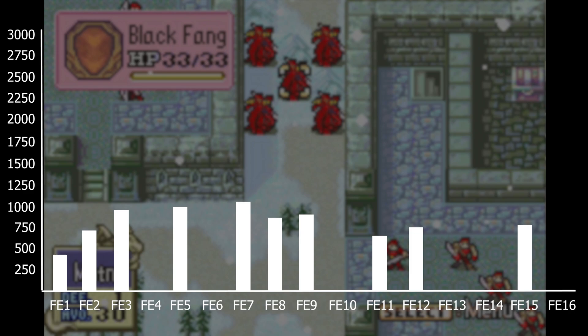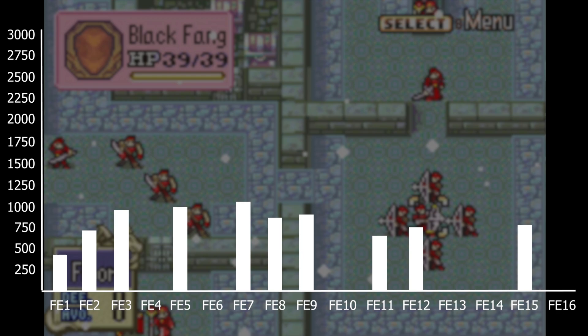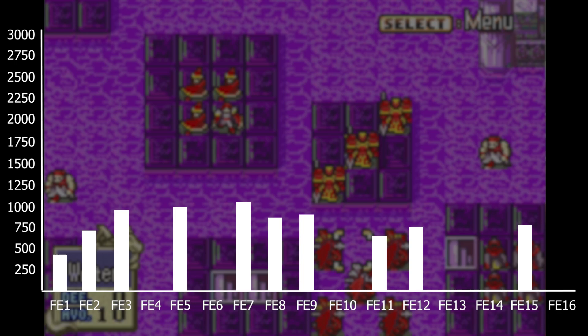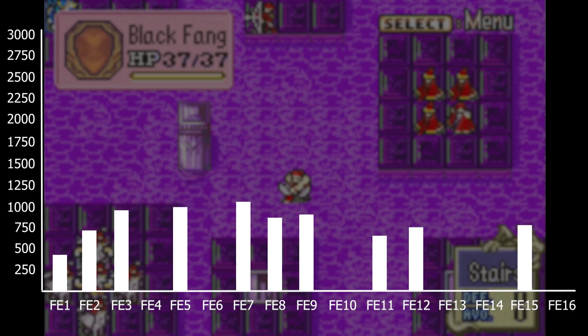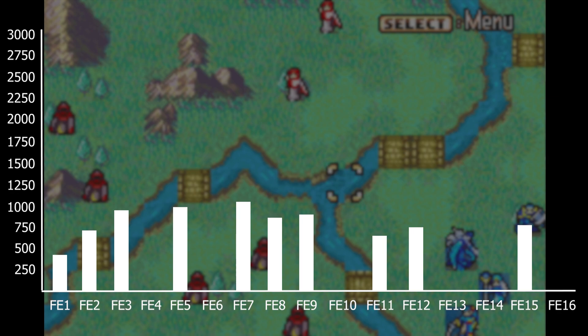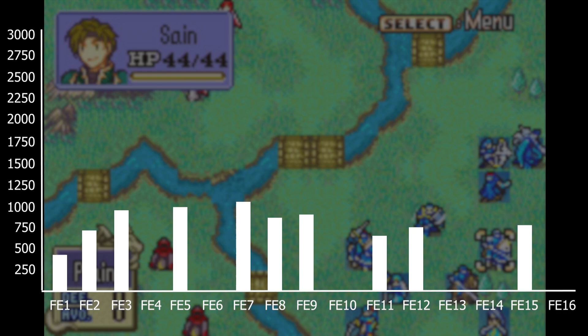Next is FE7 with 1,081 enemies. FE7 is a pretty huge game in terms of playable maps — it has 46 total, which includes two chapters that have an A or B map, and I included all of the Hector and Eliwood mode exclusives. FE7 doesn't really have a big problem with reinforcements, though some late-game chapters like the Limstella chapter and Cog of Destiny do have a ton of reinforcements, which I didn't include.